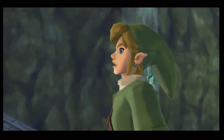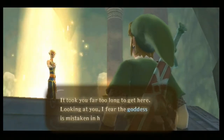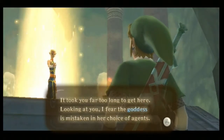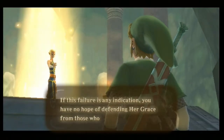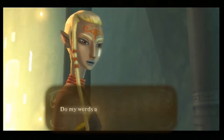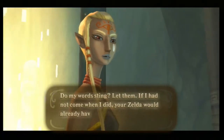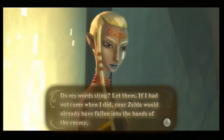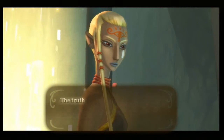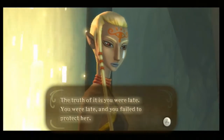Impa just gave us the stink eye. "What is it this time? Took you far too long to get here." Yeah, we apparently took too long. "This failure is an indication you have no hope of defending her grace." "Do my words anger you, boy? Let them. If I had not come when I did, your Zelda would have already fallen into the hands of the enemy. The truth is you were late and you failed to protect her."